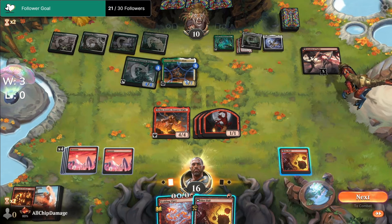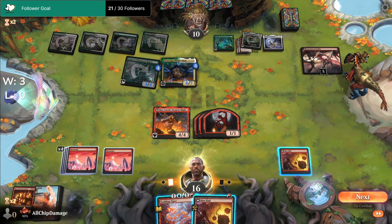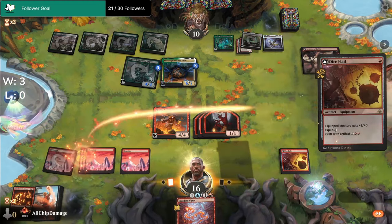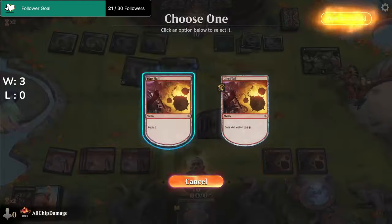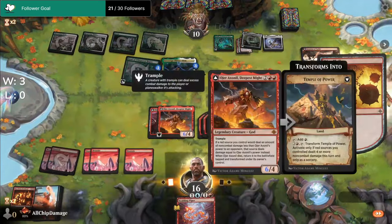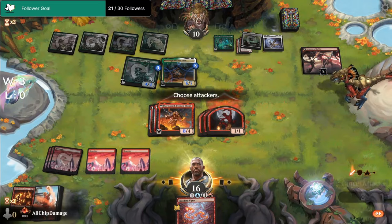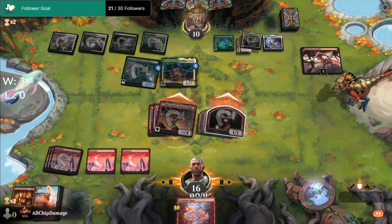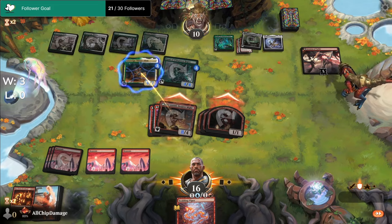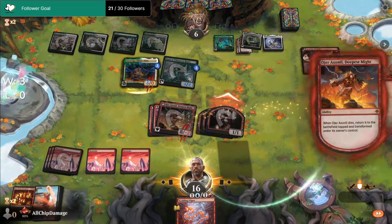Let's think about this — we have trample. We can play another equipment on Ashanil. That way for sure. Let's see how they block. He's gonna regret that — you have to block Ashanil. Yep, Ashanil dies.